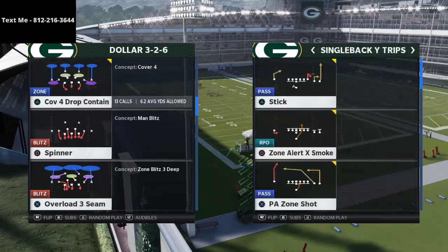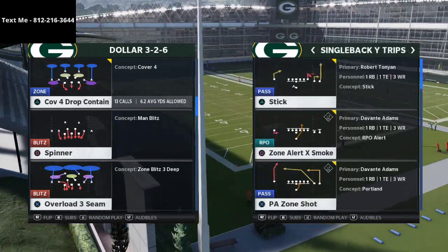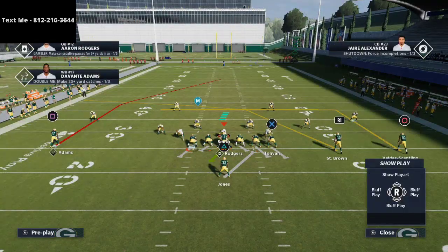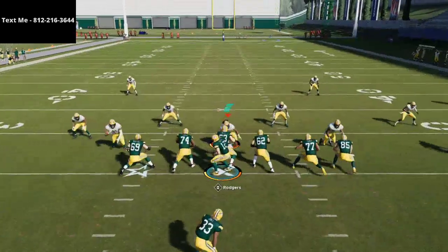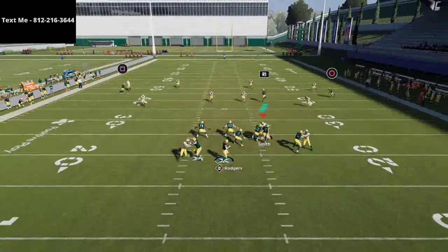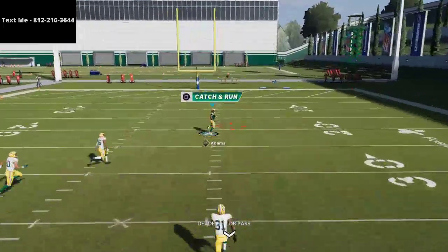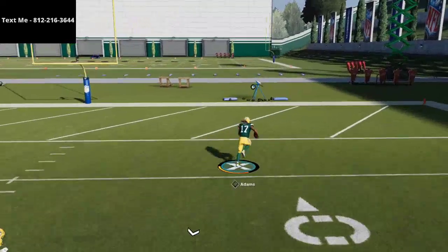The play we're going over is PA Zone Shot. You don't really need to make any adjustments — you can run it as is and it's going to torch Cover 4, as long as you can get time in the pocket. What you're going to see is as soon as Davante Adams crosses that first safety, he's going to be wide open for a touchdown.